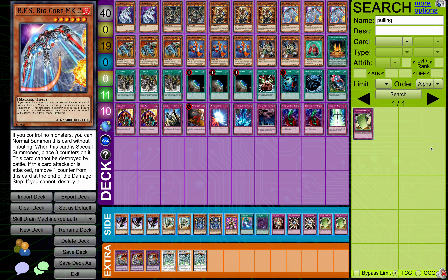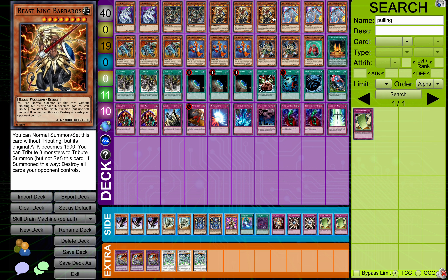So here is my Machine Skill Drain Beat deck. We've all kind of seen decks like this in the past. I was running into quite a few of these Barbaros Skill Drain Beat things like a month ago or so, but they're nothing new. People played this type of stuff back in the day, so we went the full Machine route with it. We're on Big Core MK2. For those of you who don't know what this does, it's like a 2400 with a pseudo-Barbaros effect in that you can just Normal Summon it if you control no monsters. It's kind of more like that one Majestic Mech thing that's 2400 and kills itself.